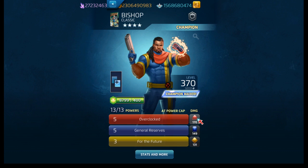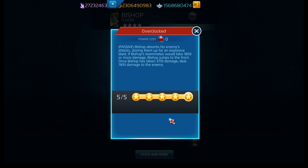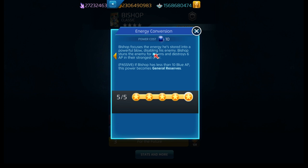You can see that his red hits for 170 damage, blue is 149, and that was 131. Let's jump into Overclocked - it's a passive. Bishop observes his enemies' attacks storing them up for an explosive blast. If Bishop's teammates would take 1859 or more damage, Bishop jumps to the front. Once Bishop has taken 3719 damage, he deals 7810 damage to the enemy. His blue, General Reserves, is a blue passive. With every injury Bishop grows stronger. If Bishop takes 930 or more damage, gain 5 blue AP. If Bishop has 10 or more blue, this power becomes Energy Conversion.